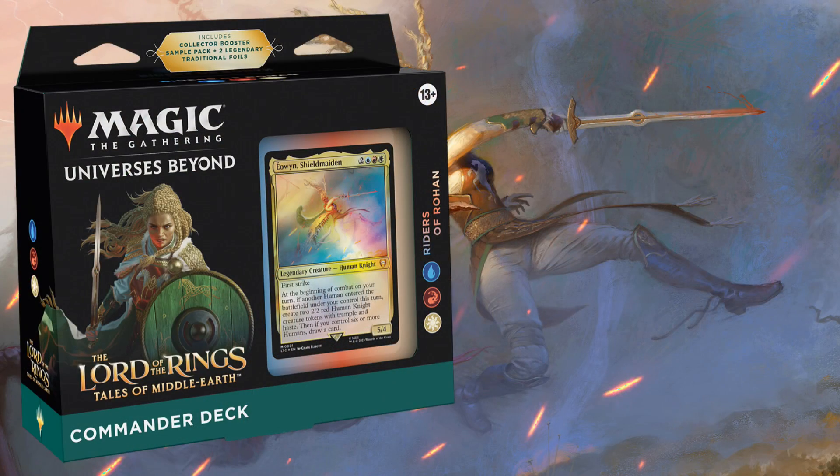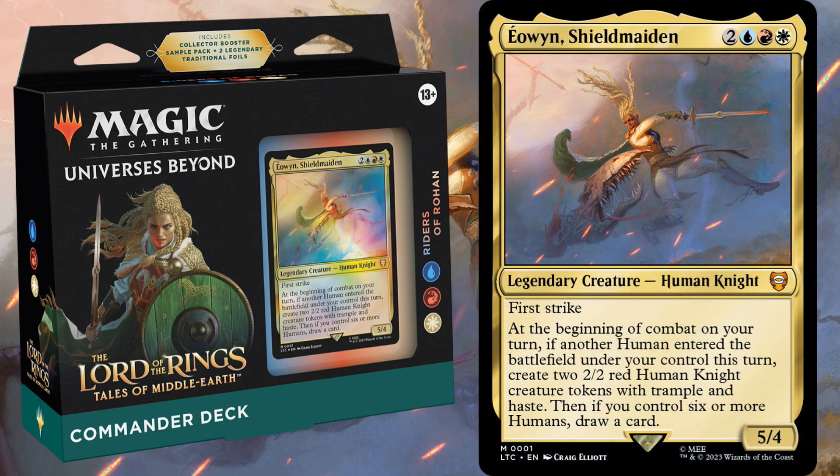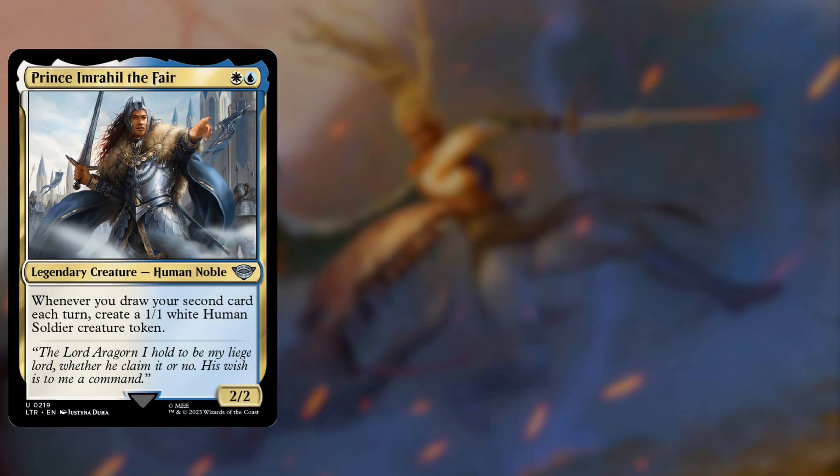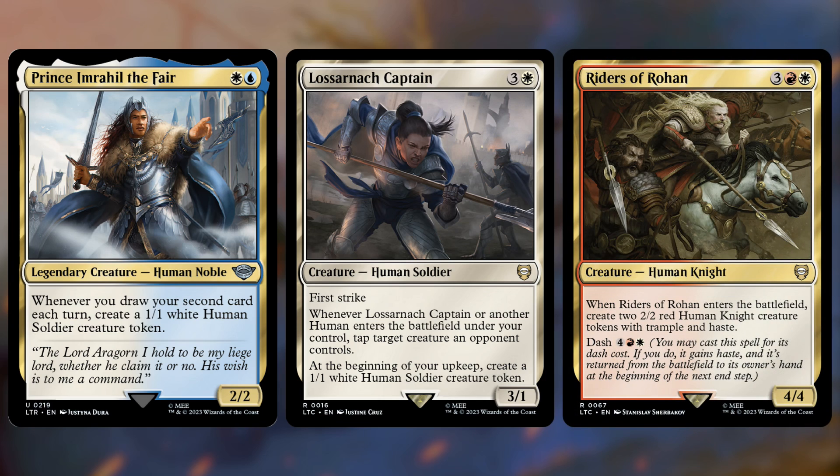Next up is Riders of Rohan, a Jeskai tribal deck with Eowyn, Shield-Maiden at the helm. She's a 5-mana 5-4 with first strike that says at the beginning of combat, if another human entered the battlefield this turn, create 2-2 red human knight tokens with trample and haste. Then if you control 6 or more humans, you'll also get to draw a card. This deck is all about producing a massive army of tokens and then pumping them up. You have things like Prince Imrahil the Fair, Lost in Art Captain, and Riders of Rohan. The prince makes a 1-1 when you draw your second card each turn — our commander does that. The captain makes a 1-1 every turn and also taps something every time a human enters the battlefield, and our commander makes multiple humans every turn. Riders of Rohan is a creature that brings tokens along with it, and it can be dashed so you can return it to your hand and make those tokens every turn.